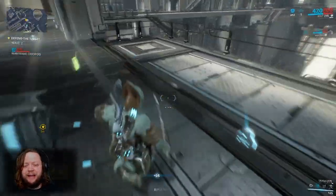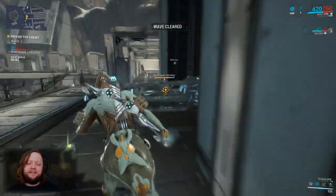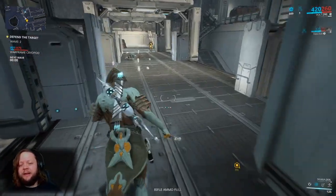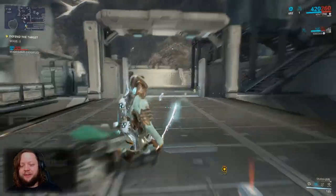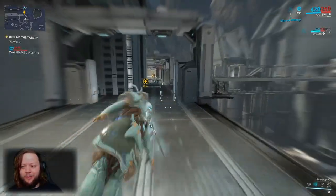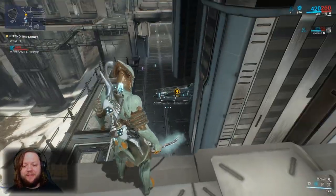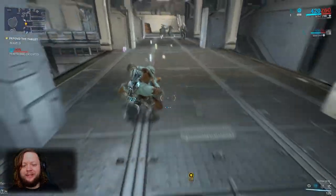The Corpus do have shields and armor, but shields are the bigger issue. When going against Corpus enemies it helps to bring cold and electricity together, which forms Magnetic damage. We don't have the ability to do that quite yet, but we're working toward it as one of our Nightwave challenges. The other Nightwave we have is Viral damage, which is cold and toxin combined.